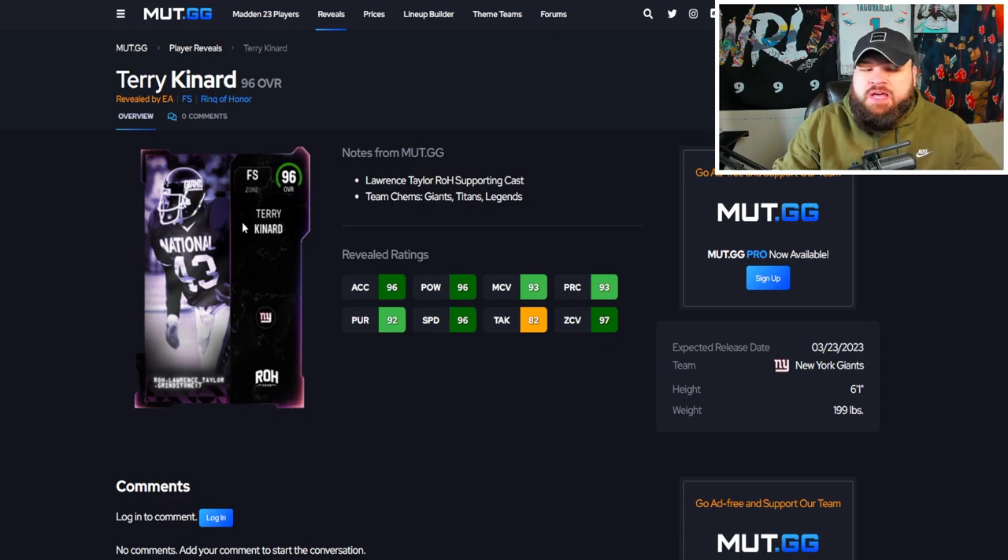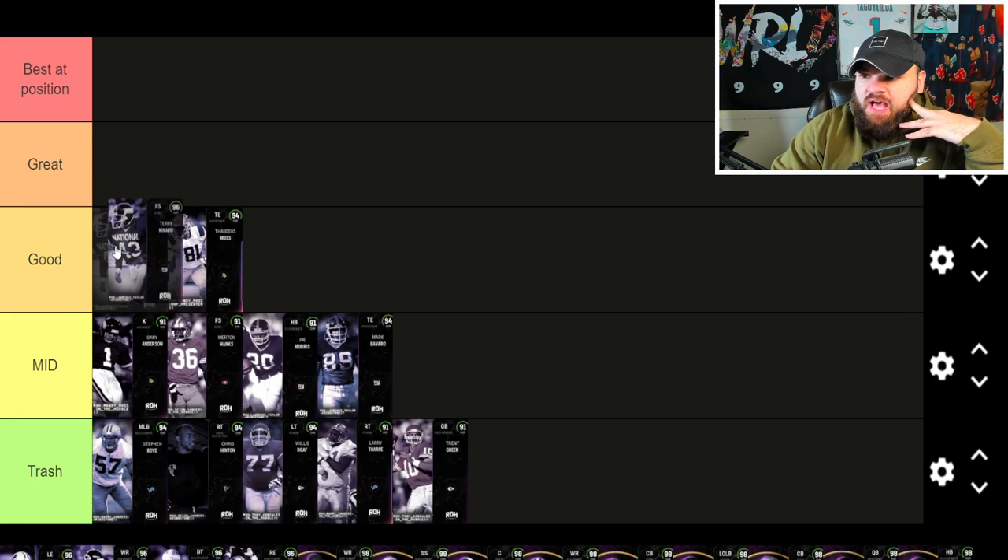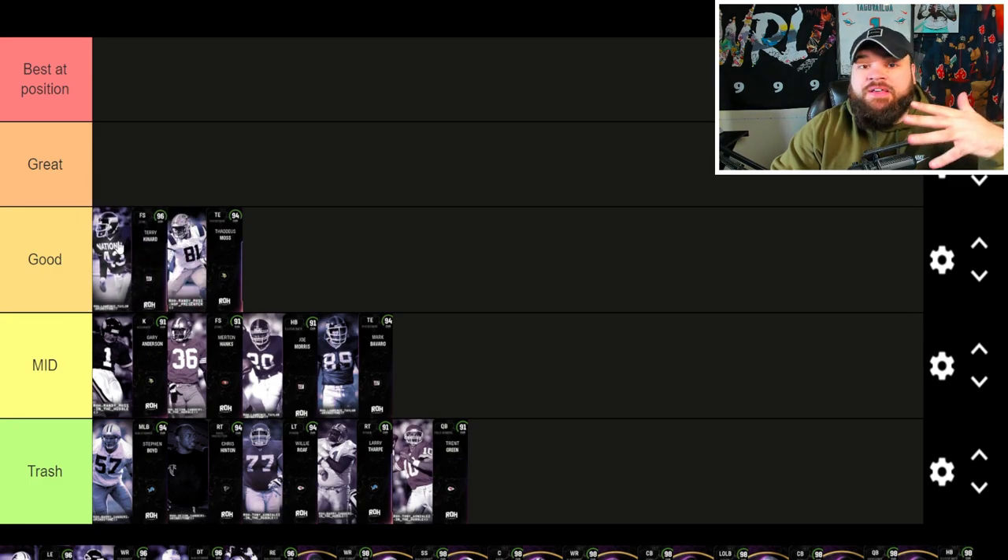Now we're taking jumps to 96 overall. These cards will get discount abilities, but they didn't go over what they get — there's nothing for discount abilities shown on mud.gg and the stream didn't talk about it. We got Terry Canard: 6'1, 96 speed, 97 zone, 93 play recognition. It's going to depend on what abilities he gets, but I think he's basically guaranteed Deep Out Zone and KO Pick Artist, making him a very decent free safety.